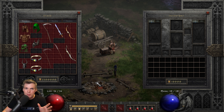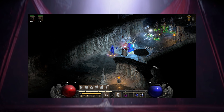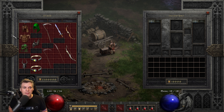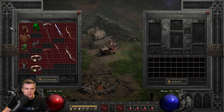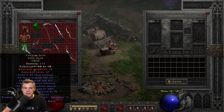The first group I want to cover is the mercenary helmet. A lot of people don't think it's that important to have Cannot Be Frozen for your mercenary, and I agree it's not mandatory, but there is a huge difference in damage output and how much a mercenary can leech back if he's not frozen versus being frozen. I have a couple of different examples: Crown of Thieves, Dario's Visage, and Vampire Gaze — Cham rune in all three.